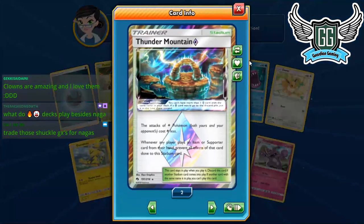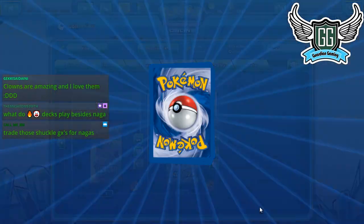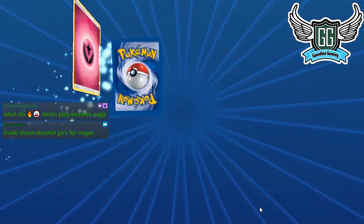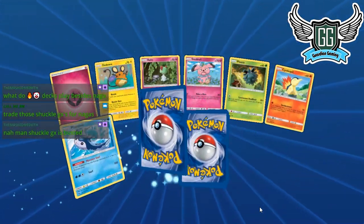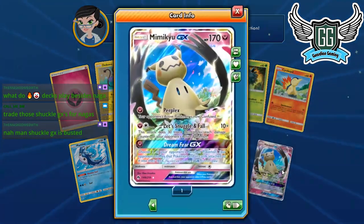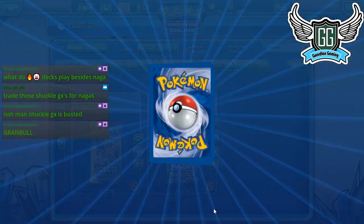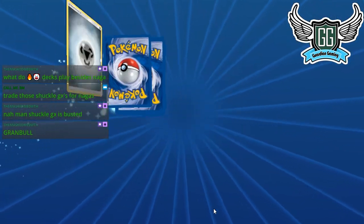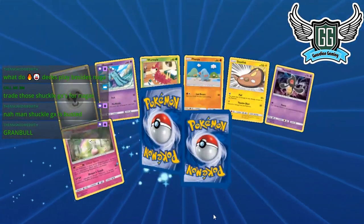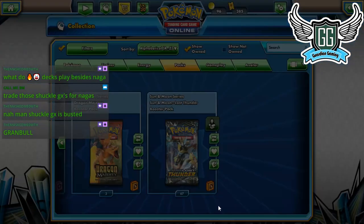Another Thunder Mountain — people are definitely going to want that. We're in the final countdown — this is pack five. Actually, I have to open up two more because I opened two packs before the video started. So after this will be pack five.